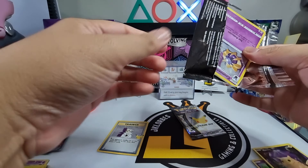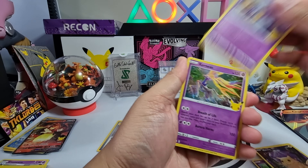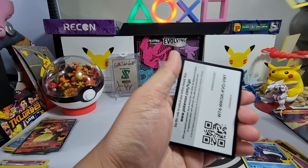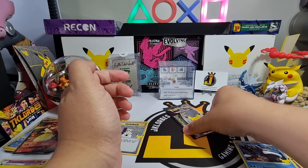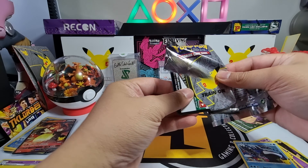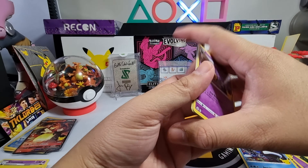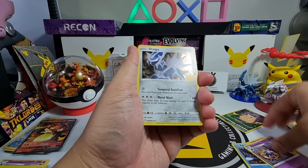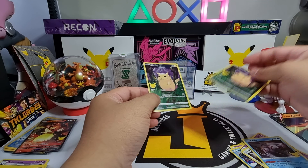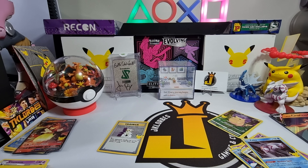I'll probably send this video to the Pokémon Company and complain about that pack with only one card inside. Next pack: Cosmog, Zeraora, Kyogre, Pikachu V, and that's the code. Last pack: Cosmog, Dialga, Palkia, and a Pikachu V pull again. I think that box was really bad — we got a scam pack.